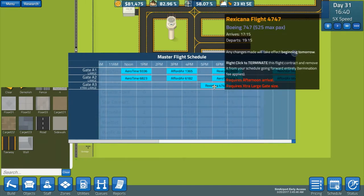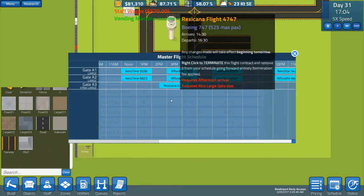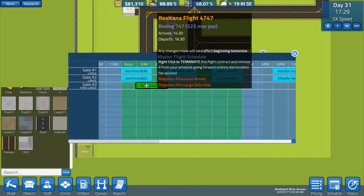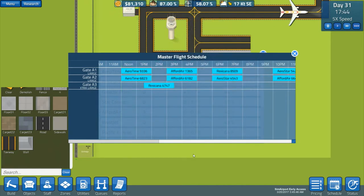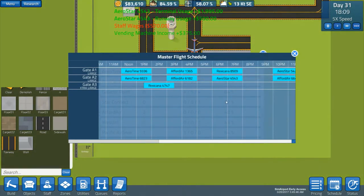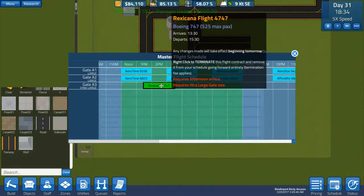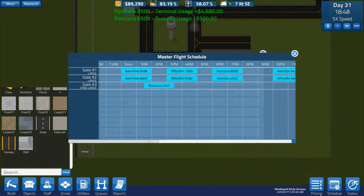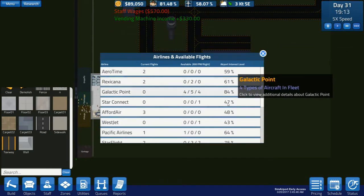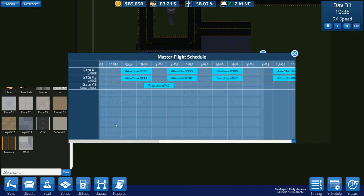All right, let's look for any 747s — 747 afternoon, let's take that schedule. So put it something like that. We might be able to get another one in the evening, possibly. Let's look for any 747s in the morning — not from there, from here.